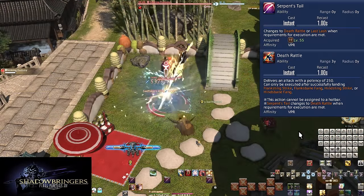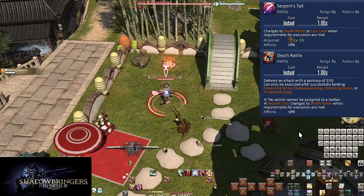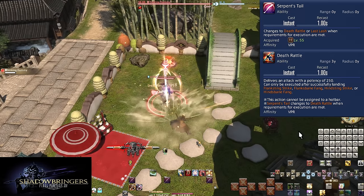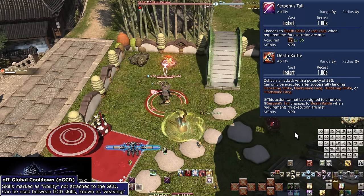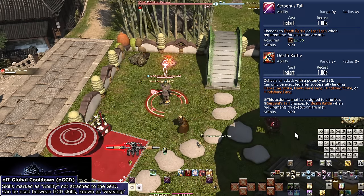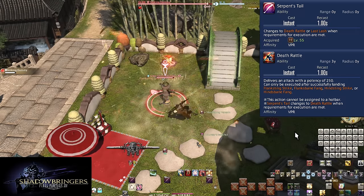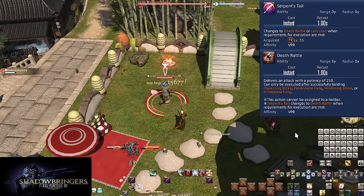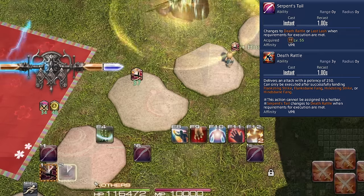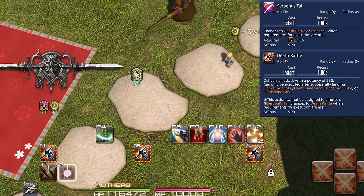Level 55: Serpent's Tail and Deathrattle. Upon completion of a full three-hit combo, Serpent's Tail will turn into Deathrattle — an off-global cooldown ability that does 250 potency to your target. Anytime you use any of the Strike or Fang combo finishers, weave in this attack. If you use any GCD skill before using Deathrattle, you will lose that Deathrattle.